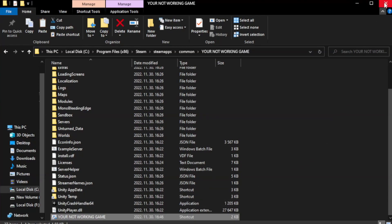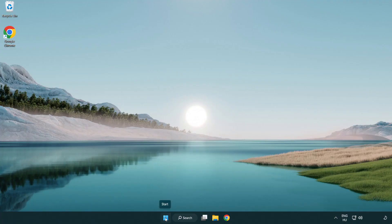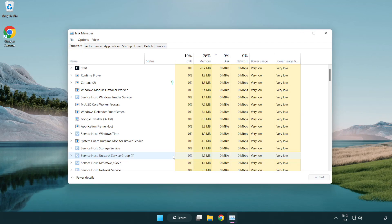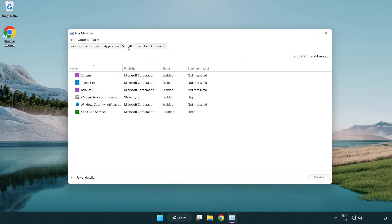Close the window and try to play the game. If that didn't work, right-click the Start Menu and open Task Manager. Click Startup and disable any not-used applications, then close the window.